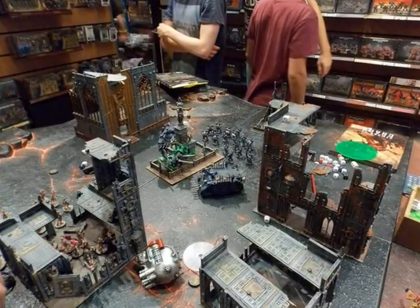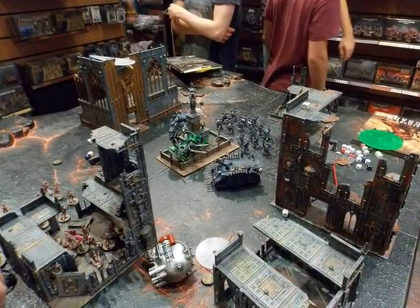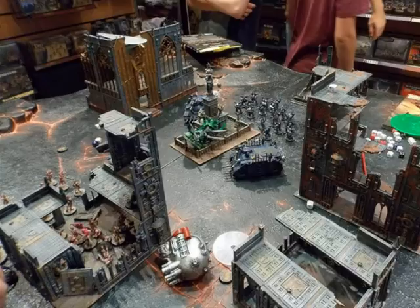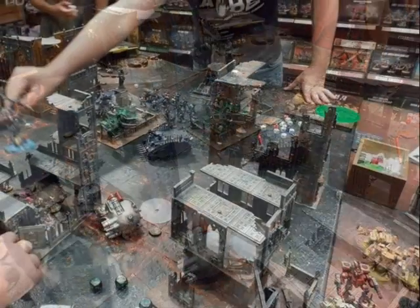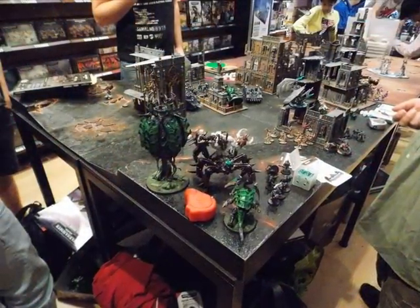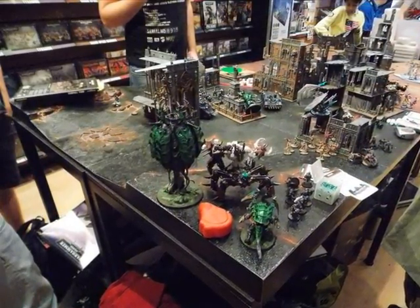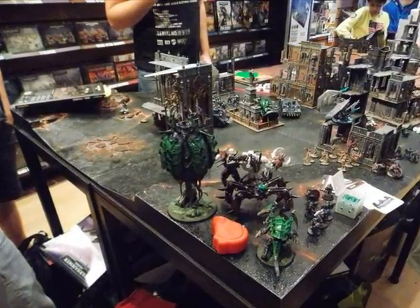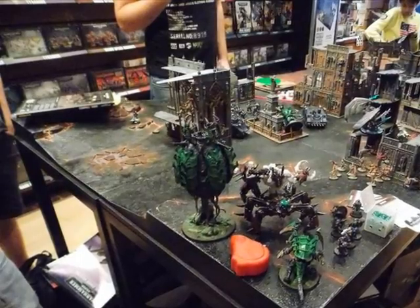Here we see the Marines repositioning a bit. The flying Hive Tyrant is in the ruins with a 4+ cover save, 3+ armor save, flying, and Toughness 5 or 6 — not easy to kill. We didn't have any good anti-air. The only anti-air we had was the Soul Grinder. My colleague decided to shoot the Harvester Cannon at the Hive Tyrant, but it would have been better used to flame the Daemonettes because we'll need to eliminate them at the end of the battle.